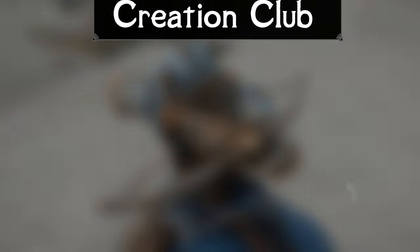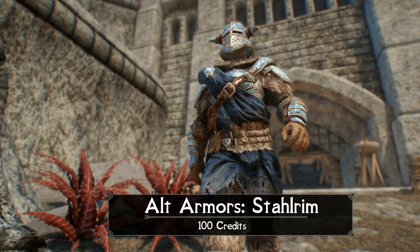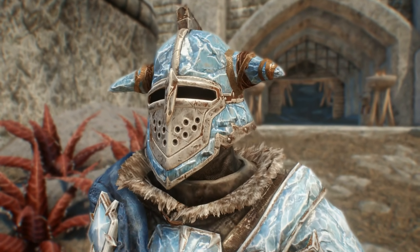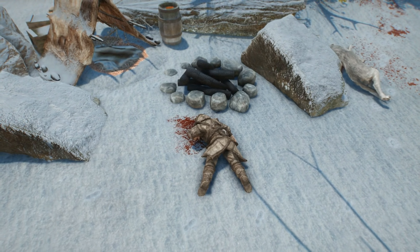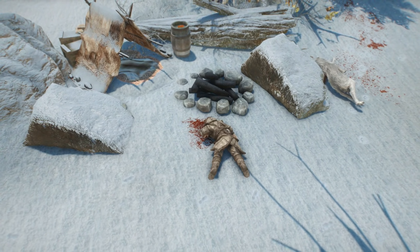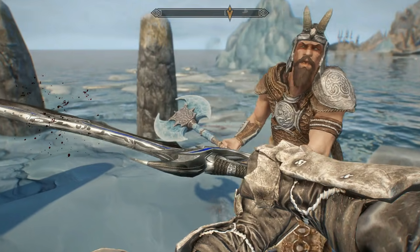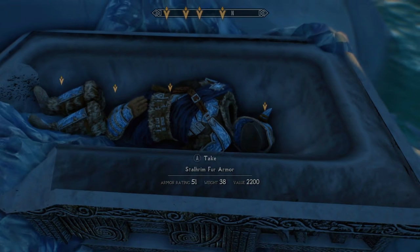Without further ado, let's get into it. Starting off, for just 100 Bethesda bucks, is Alternative Armors: Stalrim. This creation — or mod, or micro DLC, or whatever you'd like to call it — is one of two content offerings that came with this wave for only 100 credits that adds a new armor set. This one adds Stalrim Fur Armor. To get your hands on it, the player needs to head to an abandoned camp near the Skull Village on Solstheim. There will be a dead Skull Nord and his journal, which leads to a small iceberg where the armor sits inside a coffin, fiercely protected by a very unfriendly Reaver.